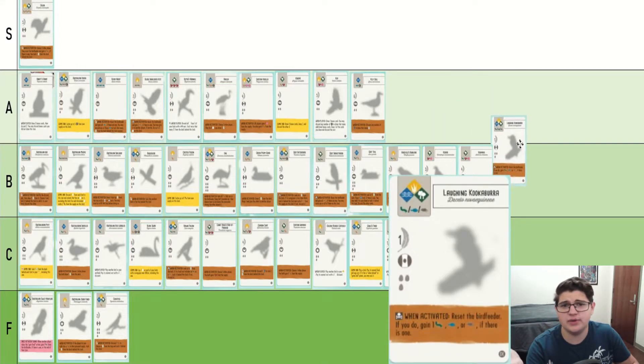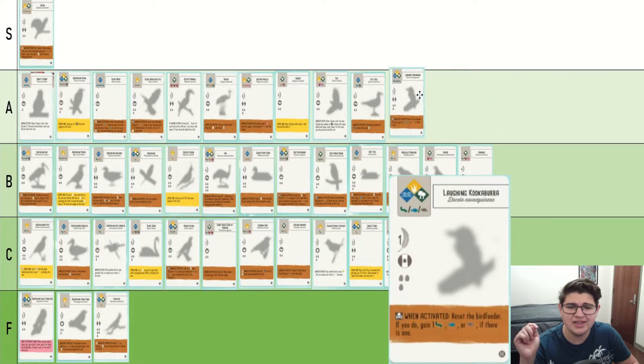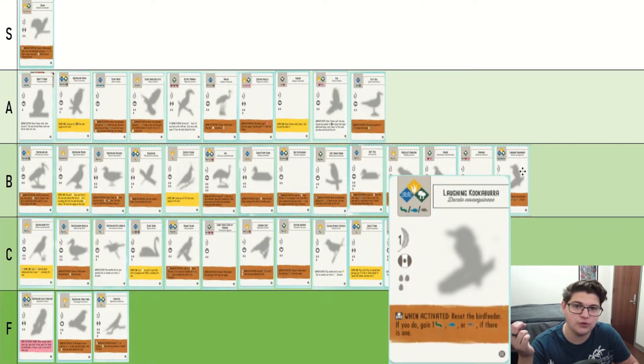Laughing Kookaburra lets you get food consistently in any row, and I think that's pretty good. It's maybe not quite A because you can't get something like nectar and you can't really rely on it as your only source of food, but just being able to get any amount of food in other rows is pretty good. I'll say it's B.